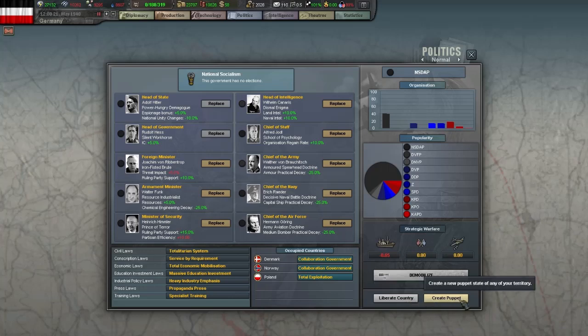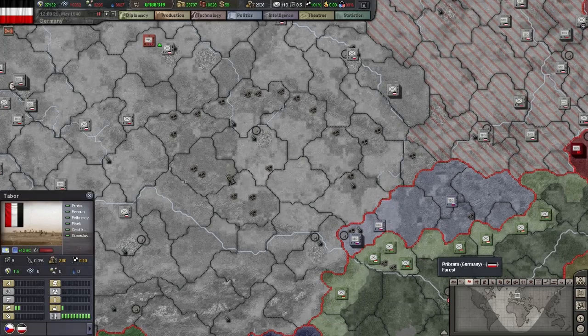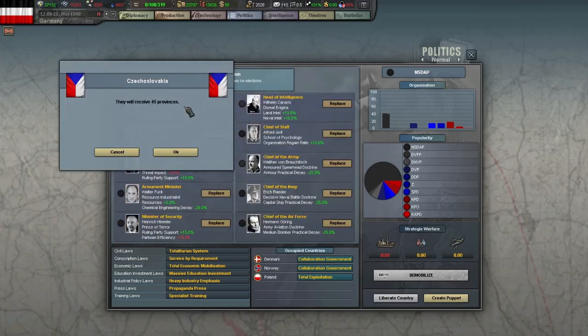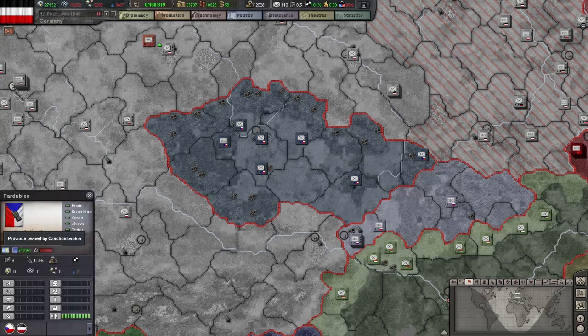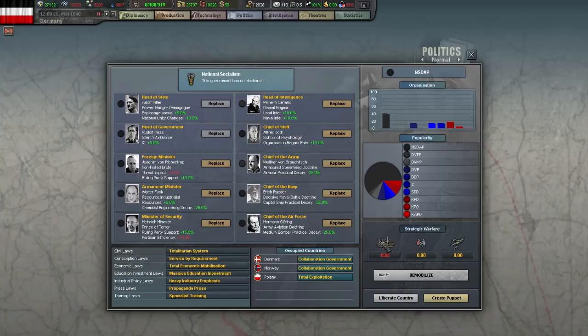The last option is creating a puppet. If you conquer an enemy country its territory becomes part of your country unless it's a government in exile. You can then choose whether to keep it as part of your country or recreate it as your puppet, which will act as your ally and give you resources. A puppet also saves you the hassle of dealing with revolts as you are not occupying the territory. Note that if you start a war with the intention to puppet the target, you should select puppet as your war goal when declaring war — doing so will allow the puppet to retain its remaining forces. Thank you for watching and see you next time.